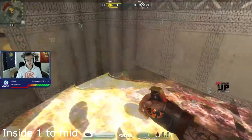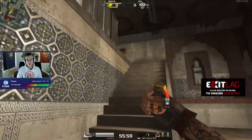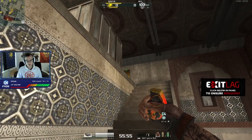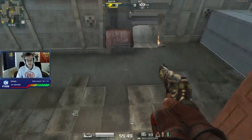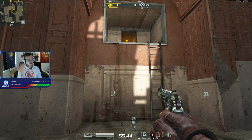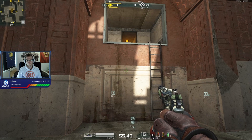If you want to nade people outside from inside, step to the back of the wall, aim around about the middle of the entrance all the way at the top of the roof, and throw the nade. This one goes outside. Where exactly it lands doesn't really matter — as long as it goes through the window it will land somewhere outside and do some damage.